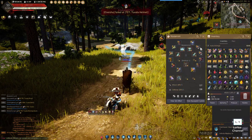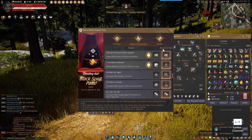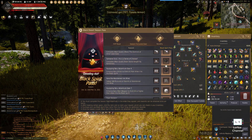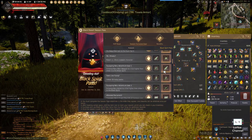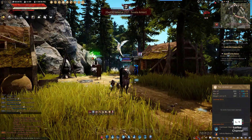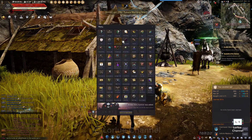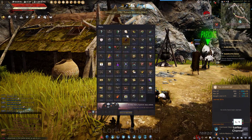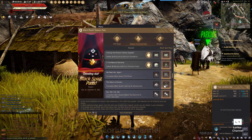Okay, this one right here. Once you purchase the Black Spare pass, or the spring, the seasonal pass, you have to purchase all the seasonal characters. It doesn't matter what class you choose, but it has to be a seasonal character in order for you to use this pass.